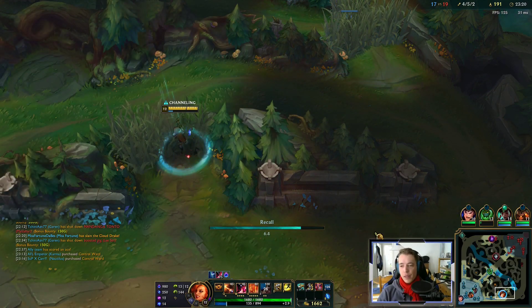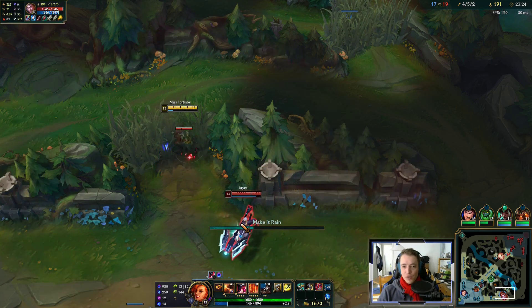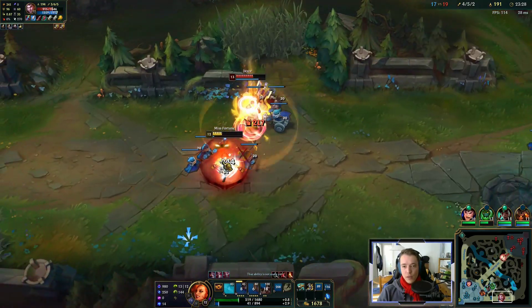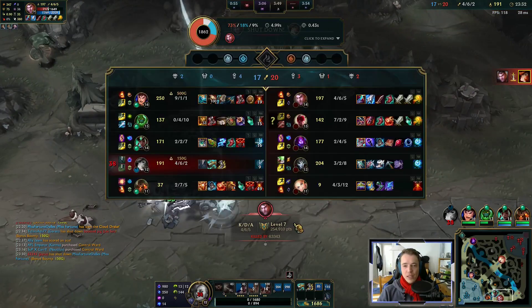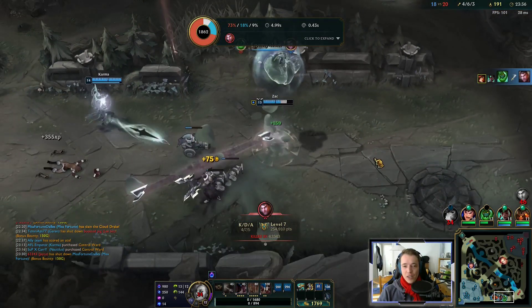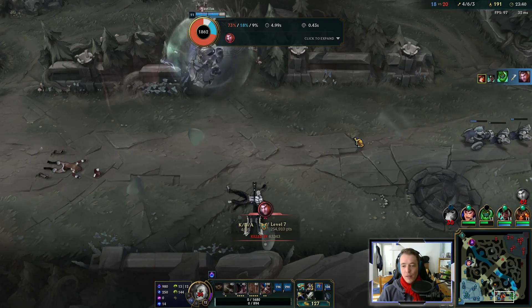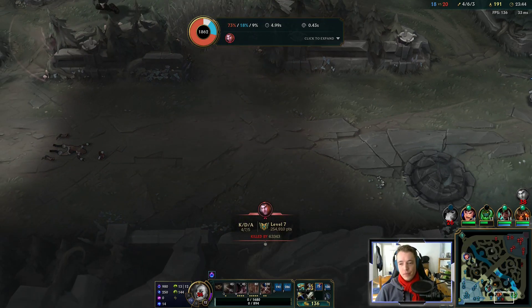Time to work towards Bloodthirster — we can get two very strong components. Long swords are long swords. He gets me — nasty. I couldn't base, I lose my Flash for it. It's still a one-for-one, so it's not too bad. Once I have Bloodthirster, I can just take him easily.